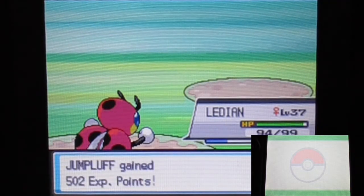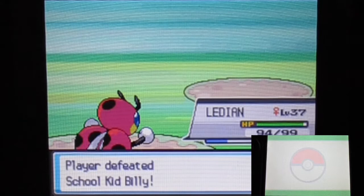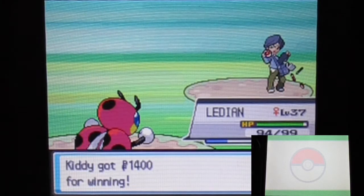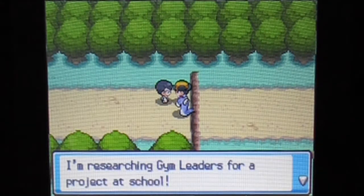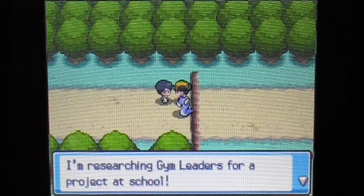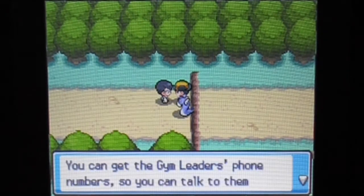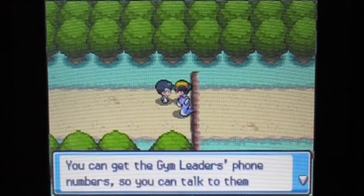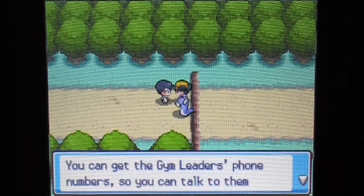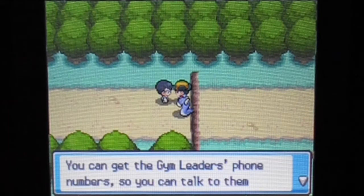Should be a level-up for Jumpluff — they'll probably need some more level-ups later too. Anyway, once again the speed stat on my Jumpluff is so good. Apparently this kid is a rematchable trainer — he's researching gym leaders for a school project, which is why the gym class reference. Yes, this is going to be about the later-game feature where you can get gym leader phone numbers, and I'm going to have some fun trying to get all of them for this walkthrough.